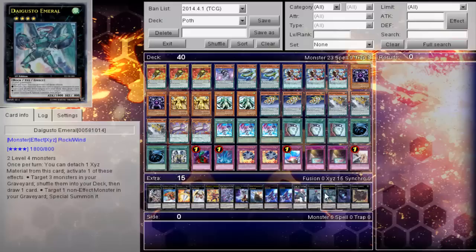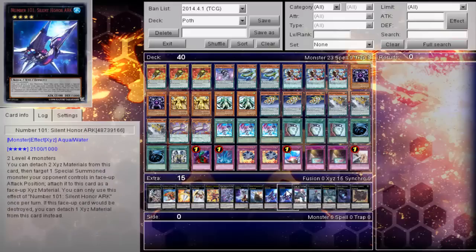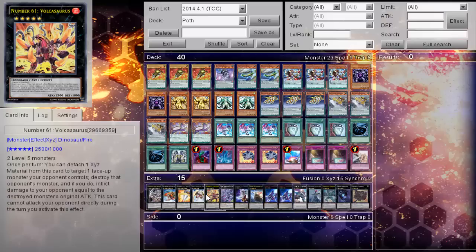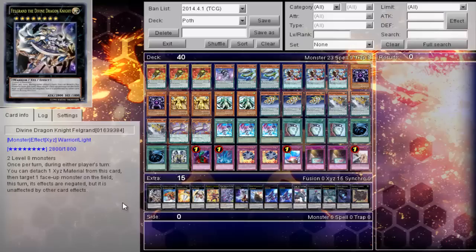The extra deck: Cowboy, Dweller, Emerald, Excition, Castel, Number 101, Black Ship, Ragna, Dark Rebellion — which is broken — Volkosaurus, Tyrus, Big Eye, Gaia, and Felgrand.